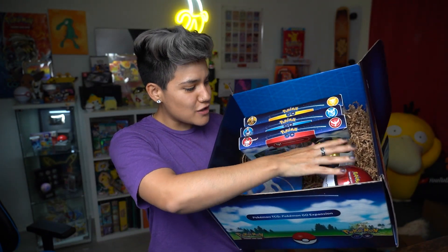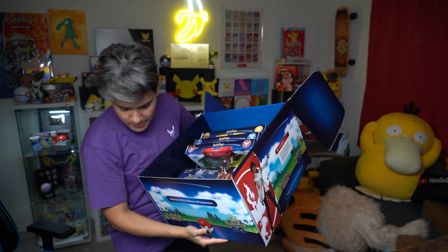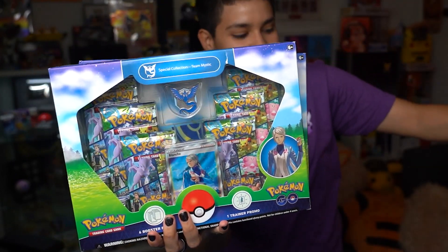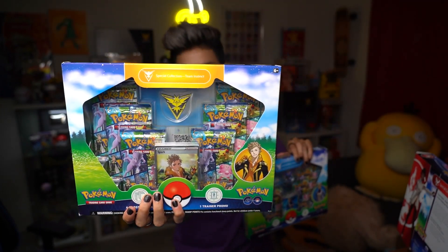So we have the three team boxes. There's two Pokeballs — you have the Pokeball and the Ultra Ball. I see a Pokemon Go Elite Trainer Box, and I think that's a Radiant Eevee box. We have the three trainer special collection boxes — Candela right there, Blanche for Team Mystic, and Spark for Team Instinct.